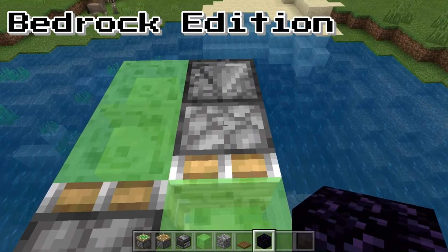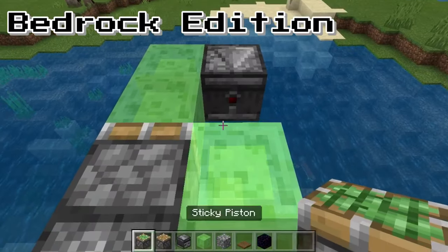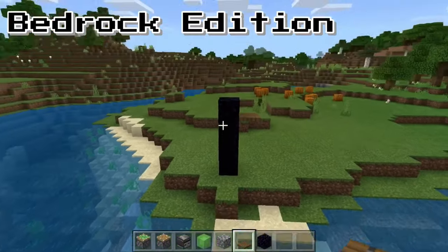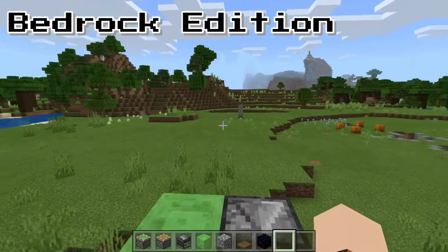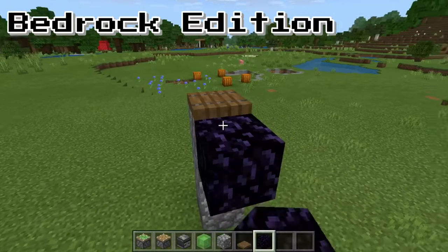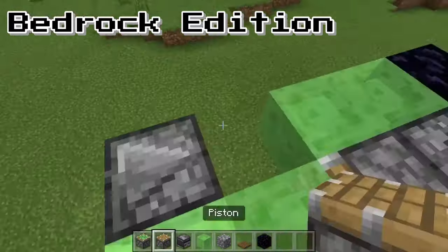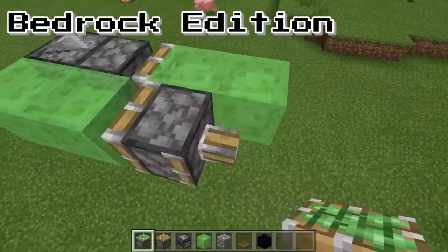To go back the other way, you're going to need to swap over the pistons. This one will now have to be the normal piston facing this way, and the sticky piston facing the other way. Grab a block or a trapdoor, place that on there, and it should power it going back. The reason the trapdoor is good is because you don't have to keep placing a block — you can just open and close it to get it going. Just swap over your pistons: normal piston this side, sticky piston the other side, and open the trapdoor.